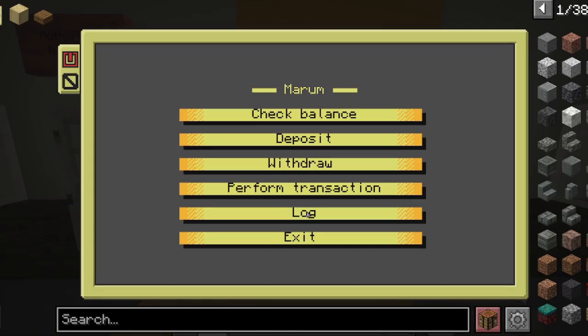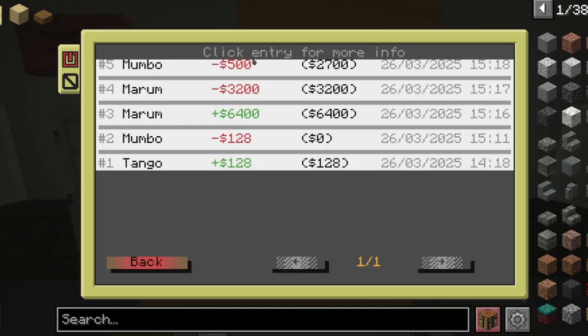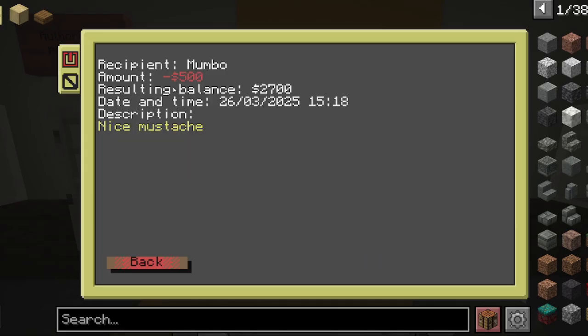Now I can see the log. Here are all my transactions, and this is the latest one from today. I just sent him $500 because of nice moustache.